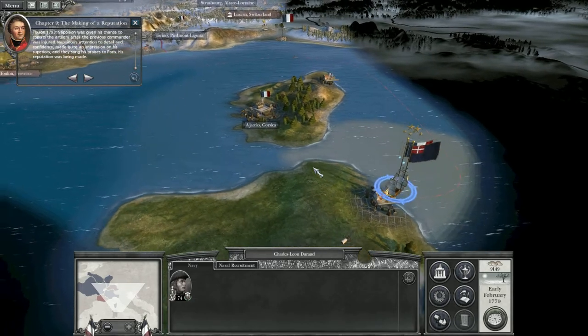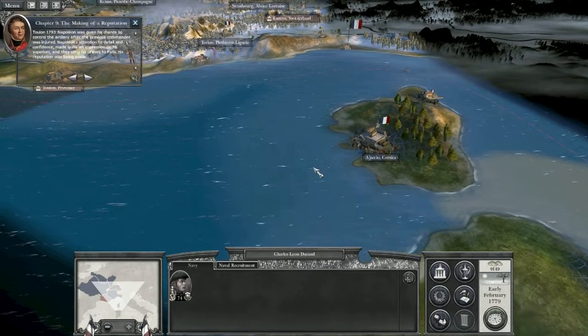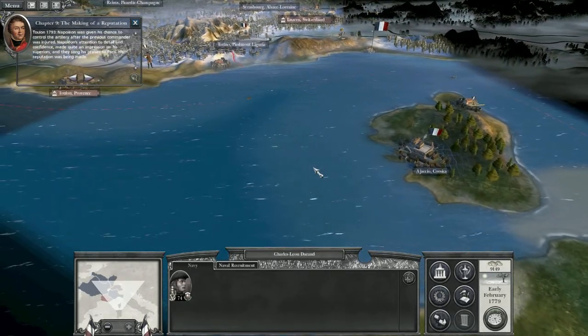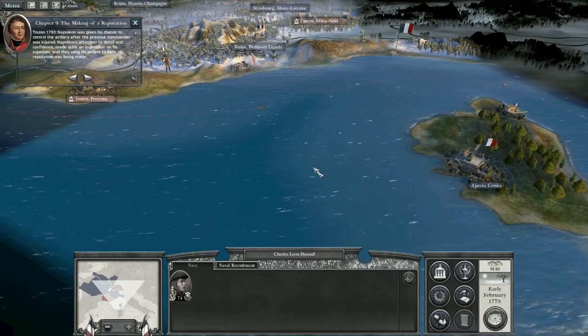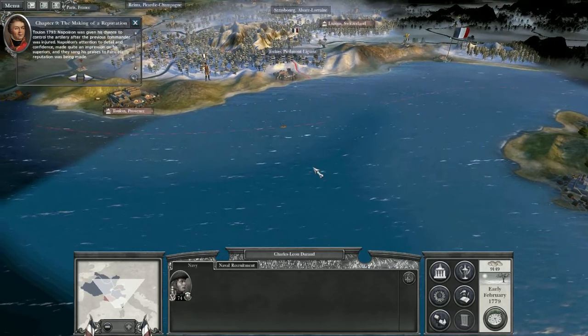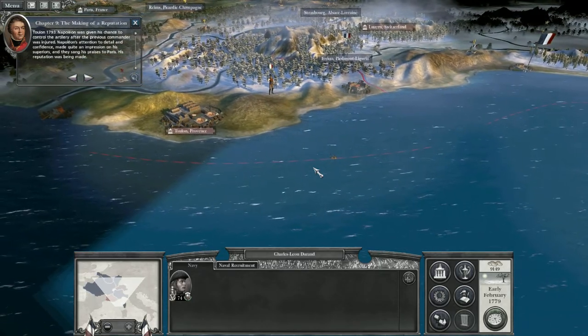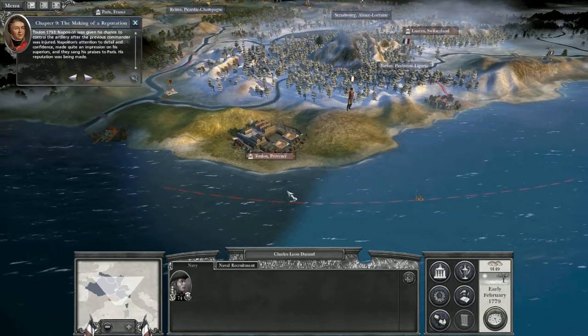Toulon, 1793. Napoleon was given his chance in control of the artillery after the previous commander was injured. Napoleon's attention to detail and confidence made quite an impression on his superiors, and they sang his praises to Paris. His reputation was being made.